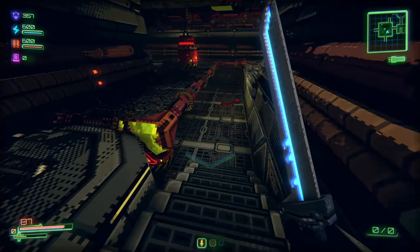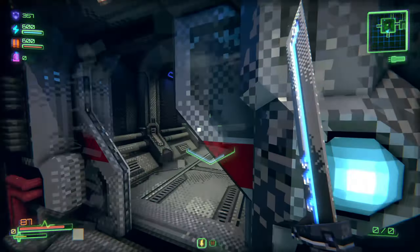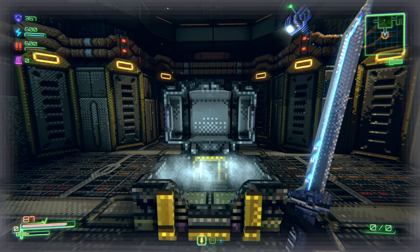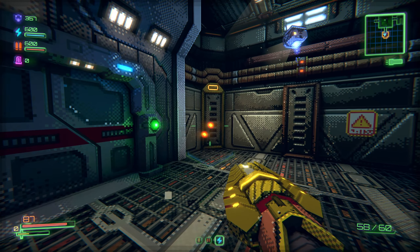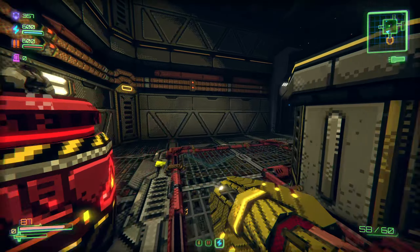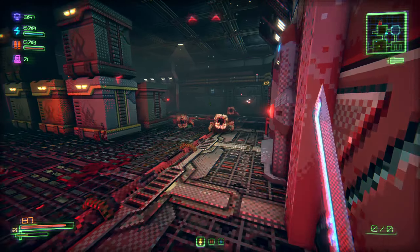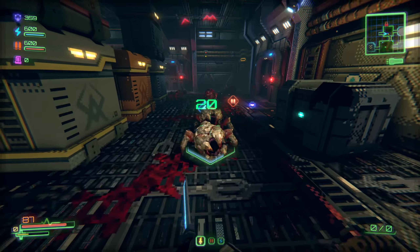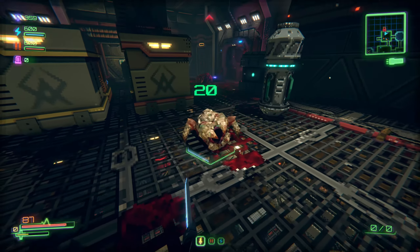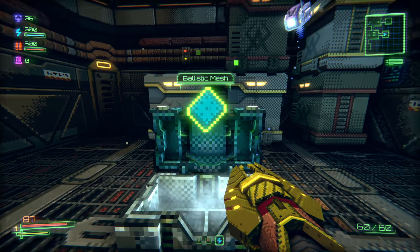I need to just see if there are any canisters, supply crates, or anything. Nope, nothing. Please just tell me there's a new weapon in here. Doom Racer! You need to hold it in to fire faster, but I'm not going to waste the ammo on these guys. Imagine if I went to the other level without exploring here. Ballistic — increase max HP by 7. Thank you.